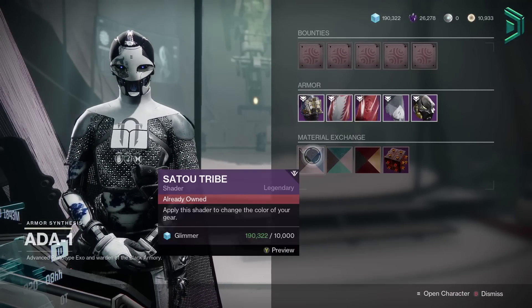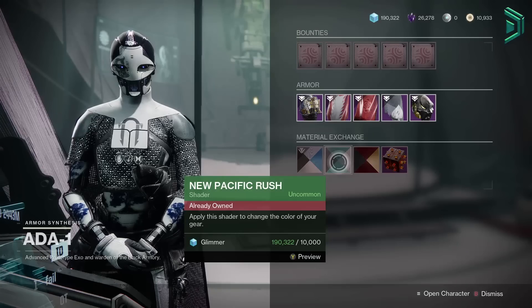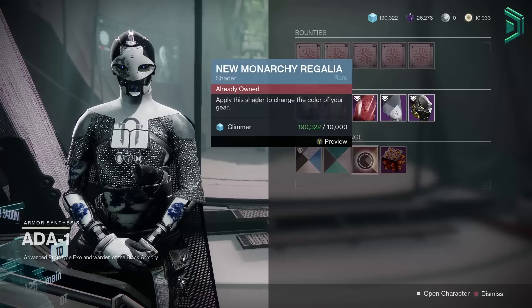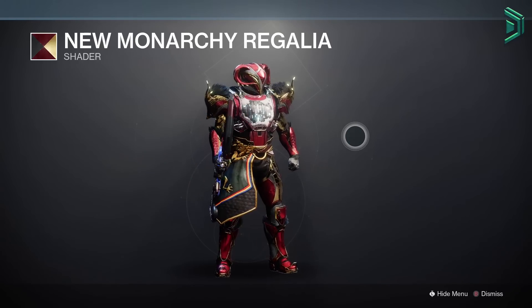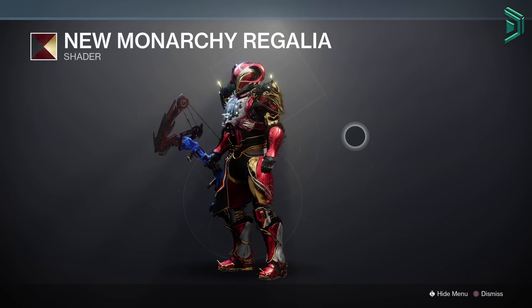Going over Ada this week, we have the Seitu Tribe — this is actually the first time this has been available in years. We also have the new Pacific Rush, same again, this hasn't been available in a very long time. And then the last shader here is the New Monarchy Regalia. This one has been sold a few times this season so far, so remember to grab all shaders that you still need as they only cost 10k glimmer.